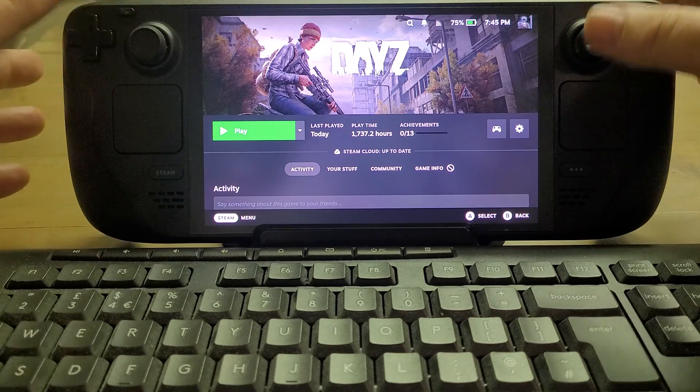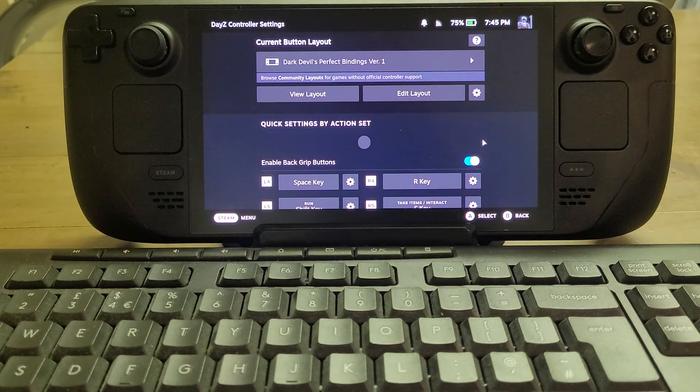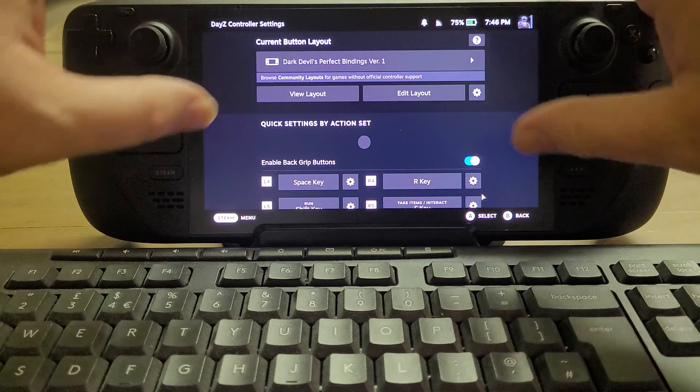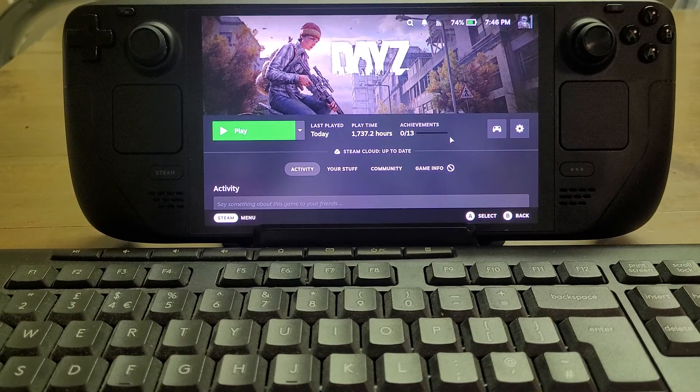If we want to use the controllers on the Steam Deck or a Bluetooth Xbox controller, you can go into the button layouts and browse community layouts for games without official controller support. People have already created controller settings for things like DayZ and Arma. They're of varying quality, so you'll have to try different ones. You go in, apply a layout, and when you go into the game those commands will be mapped to the controls on your Steam Deck.